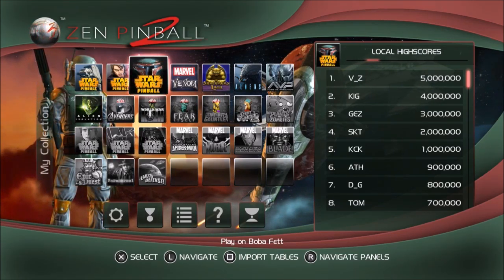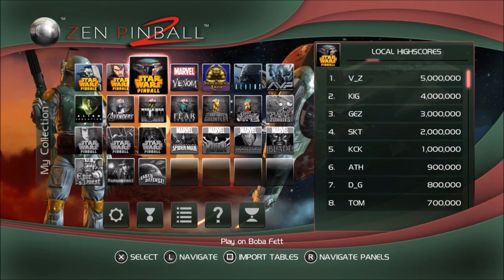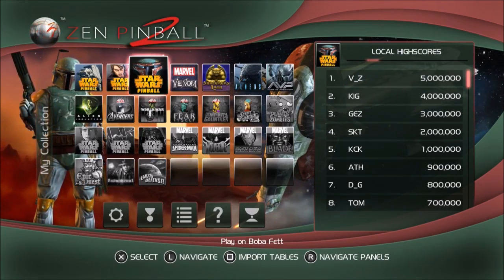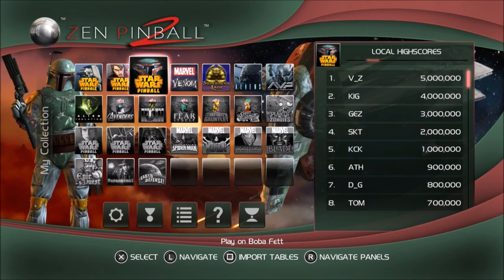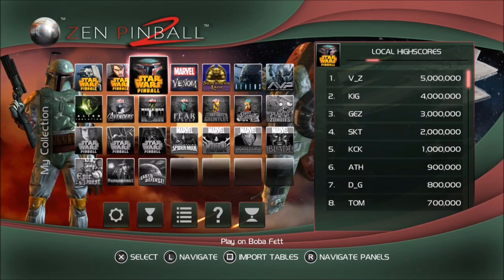You cannot buy these tables individually — you have to get the three-pack, but they go on sale every now and then. I took advantage of the May the 4th Be With You sale on PlayStation Network, since this is the PS4 version. You can also get these for PS3. On sale I paid like $2.50 for all three; normally they're about $6. It's slightly cheaper than all three packs for the Alien vs. Pinball set, which you can't buy individually either.